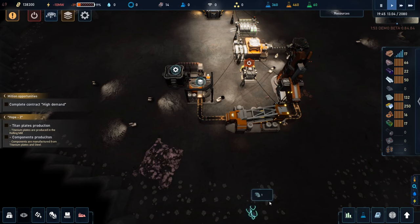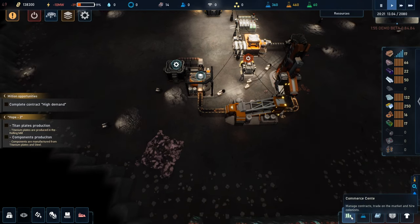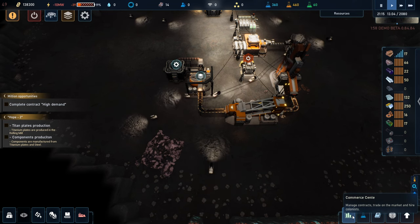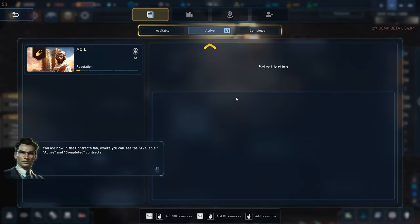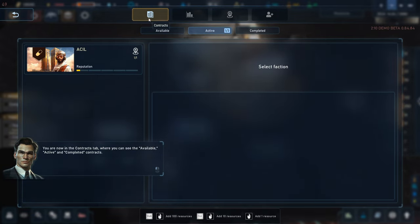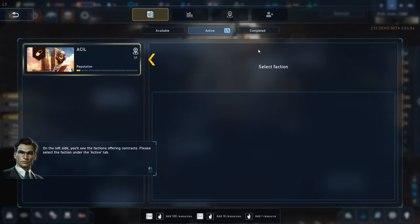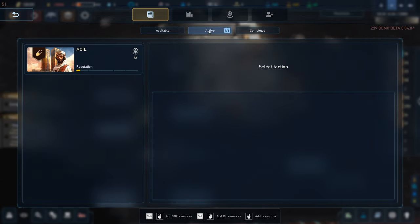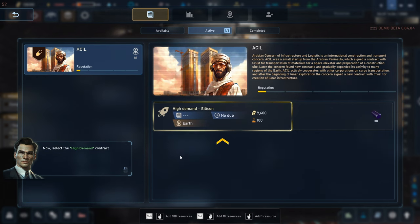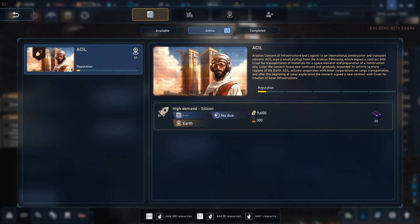We'll let that run. Let's see what the commerce center is about — manage contracts, trade on the market, and hire colonists. At the top of the screen are the main categories of the trade exchange. Now select the contracts category. You are now in the contracts tab where you can see available, active, and completed contracts. On the left side you'll see the factions offering contracts — please select the faction under the active tab.